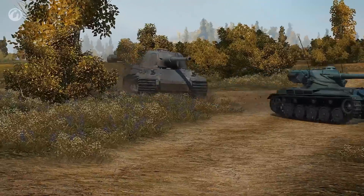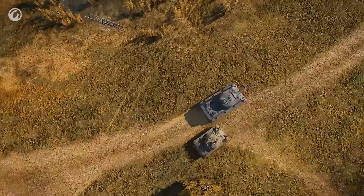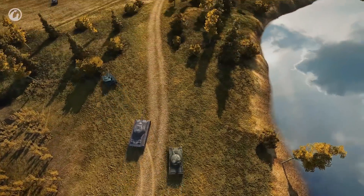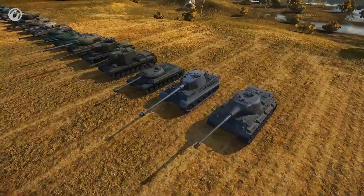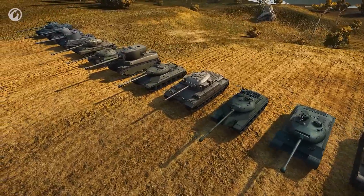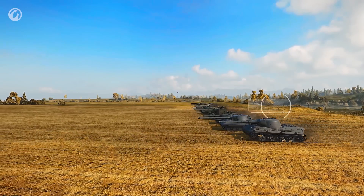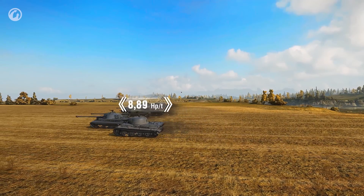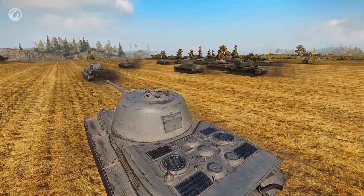But the gun needs to be placed in a fighting position, and that's not a simple task. The Löwe is heavy and slow. Although it has an 800 horsepower engine, that engine has to propel a 90-ton steel monster. Among all Tier VIII heavy tanks, the Löwe ranks last in power-to-weight ratio. Its maximum speed is only 35 kilometers per hour. So you need to think about what position to take and what game style to use at the start of the battle. It's very hard to change flanks during the battle.